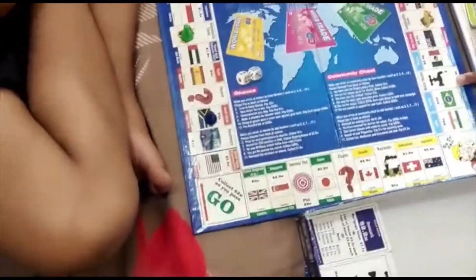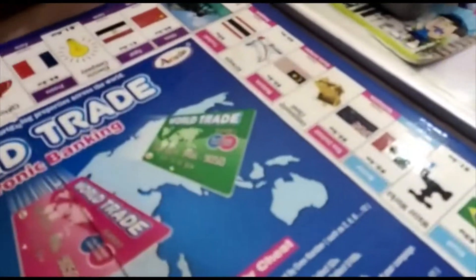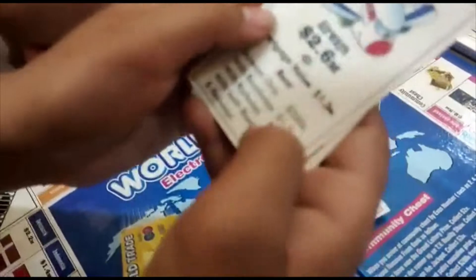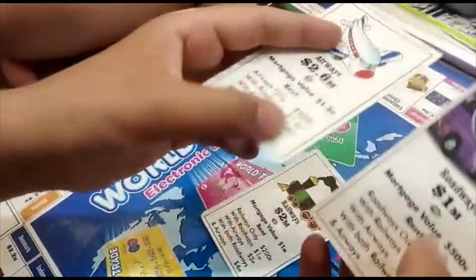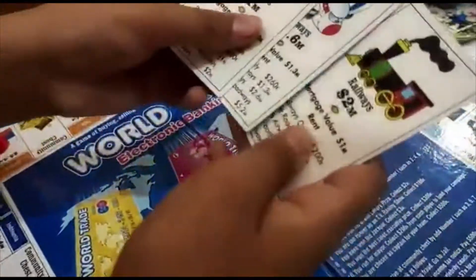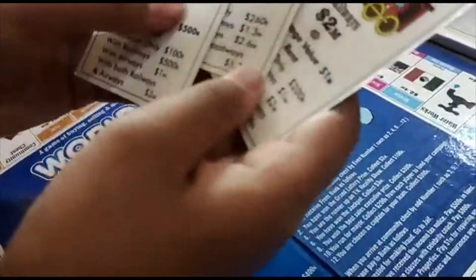The countries in white color — their rent will increase if you are having another white country in relation to it. For example, Airways rent is only 260K. But if I have Airways and Roadways both, then the rent of Airways will be 1.3 million and the rent of Roadways will be 1 million. And if I have all three — Railways, Airways, and Roadways — then rent of Roadways will be 2 million and rent of Airways will be 4 million.